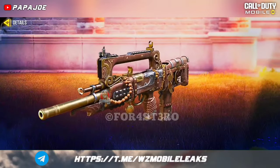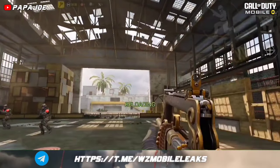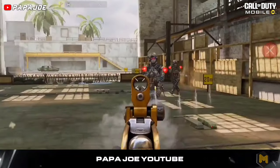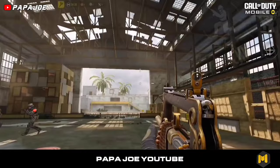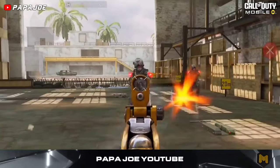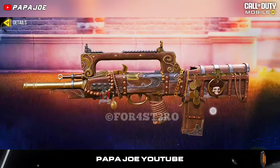On tier 40 in the new battle pass we can expect the new epic FR 556 assault rifle Unburied Treasure weapon skin. In general, I am not convinced by the new blueprint — the iron sight is not a masterpiece, and generally speaking this blueprint is useless, which is why I will never use this skin. Feel free to write me your opinion in the comments.